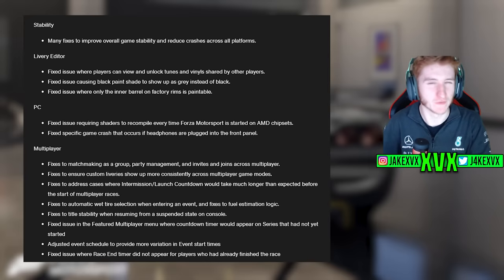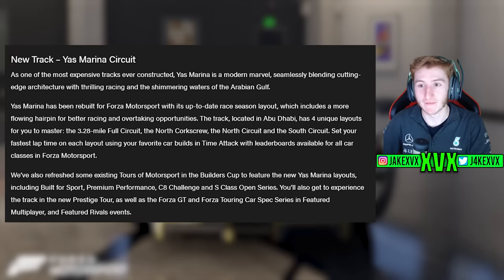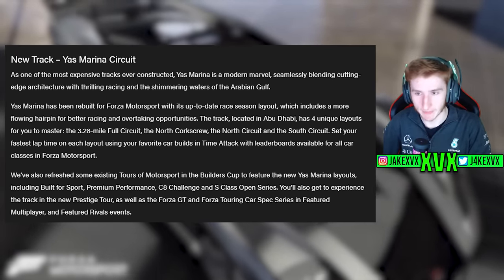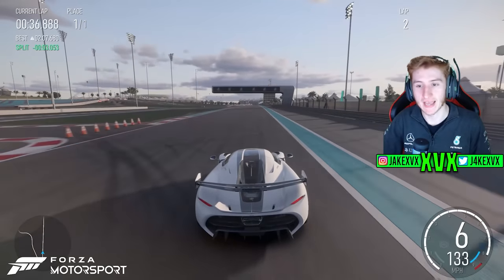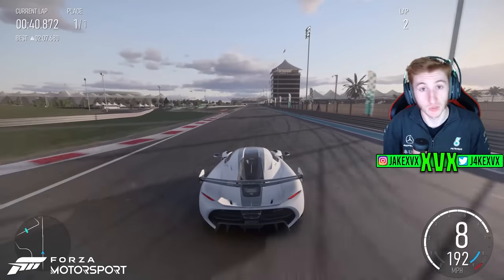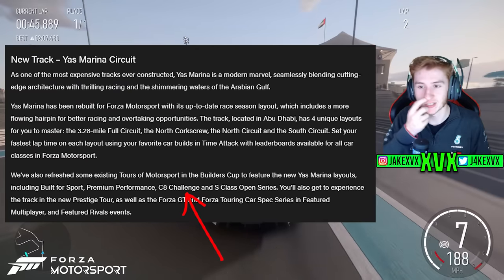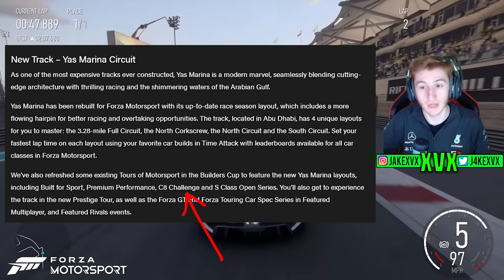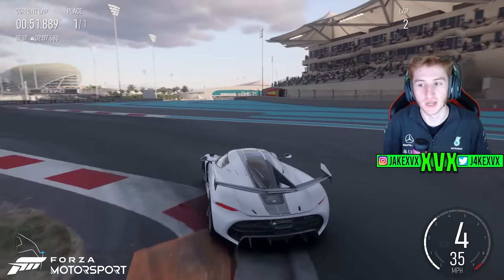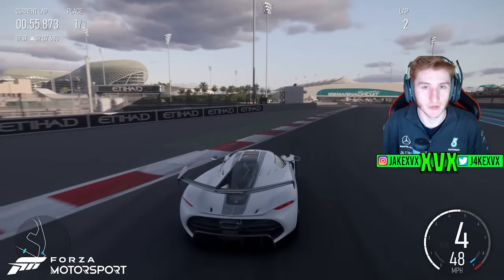For the good stuff in the update, we have a new track: the Yas Marina Circuit from Abu Dhabi, 3.2 miles long. They've refreshed some of the Builders Cup series tours to feature the new Yas Marina track, so you can see a list of which ones you'll get to race there. Builders Cup has been changed to incorporate the new track, and I've got some gameplay of the track on screen — it looks brilliant.